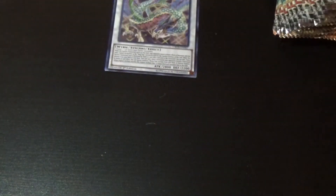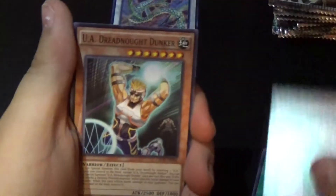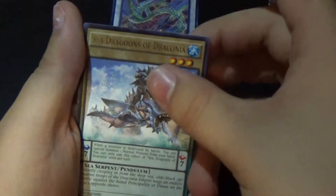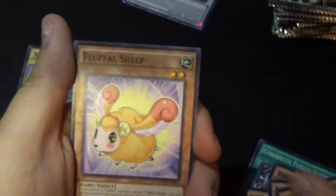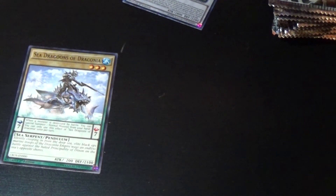Let's move on to our left side — hopefully we can pull something a lot cooler on this side. First left pack: Cybernetic Fusion Support, Bowhopper, Dreadnought Dunker, Mimicrae Lanius, Sea Dragoons of Draconia, Flame Beast, Fulfle Sheep, Fulfle Crane. It's kind of annoying getting the promo card as a rare in this set.